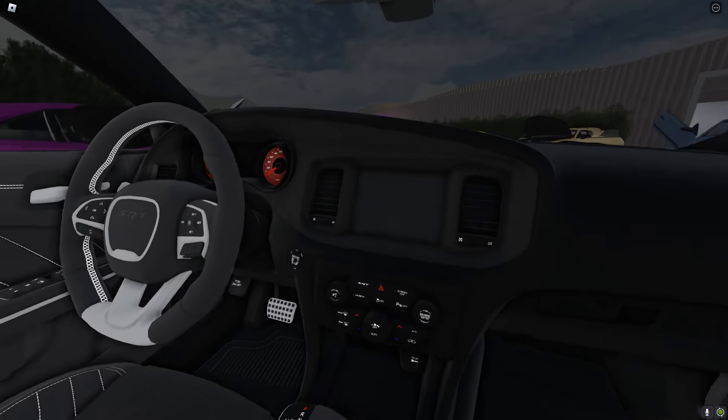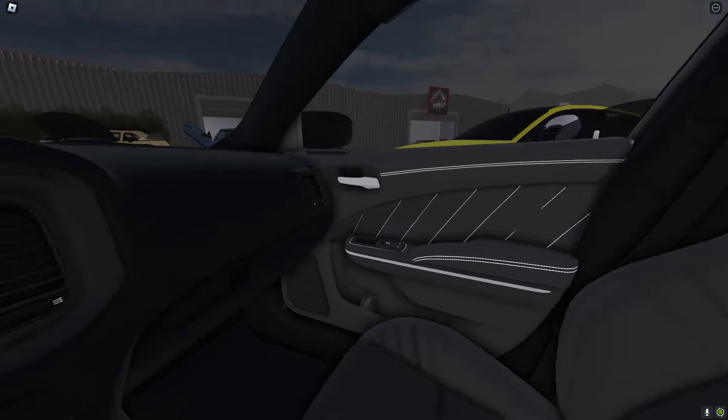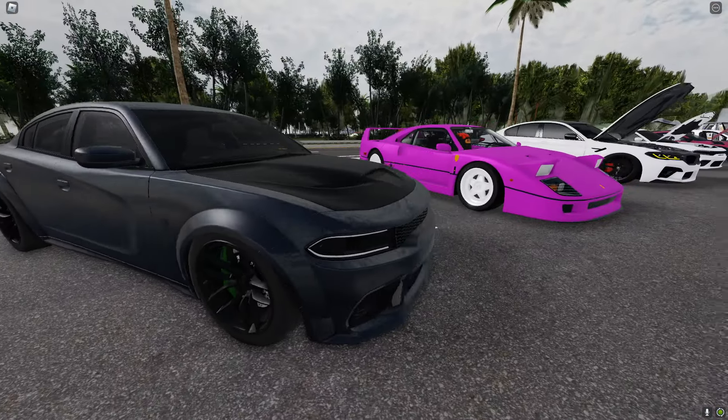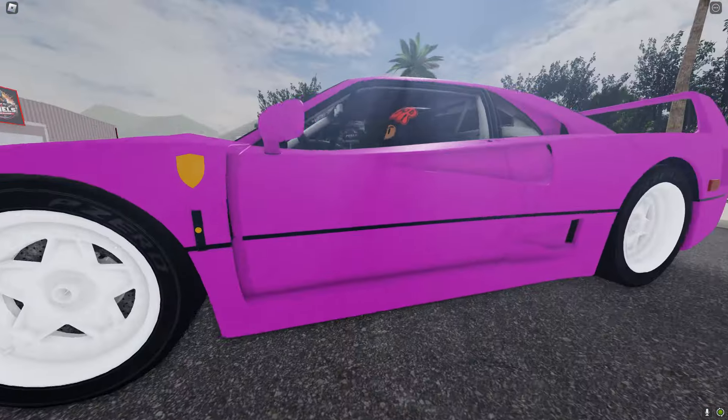This is one of the brand new SRTs that we added to the game. If you buy it, you can request one of these for free, so it's sick. I love how we have the SRT logos on the seats and how it sits with the green calipers. It's definitely like a 9. Oh wait, we got F40s in the game! Not bad.